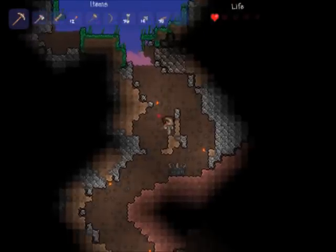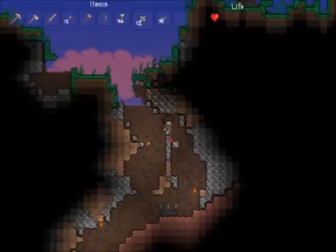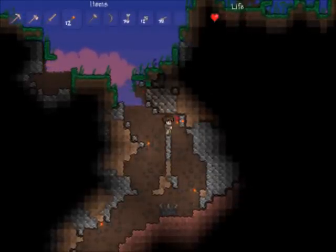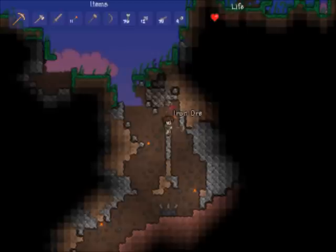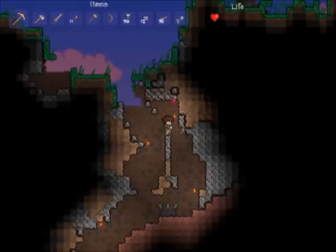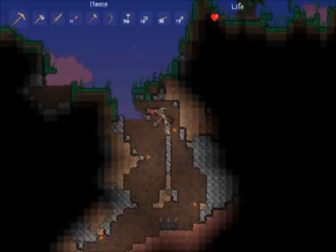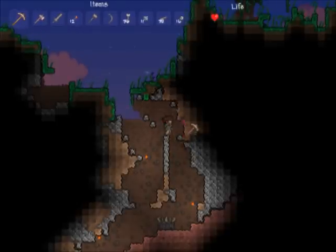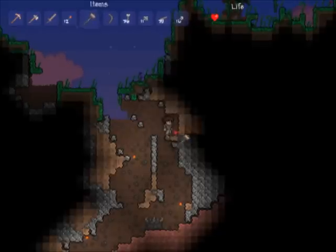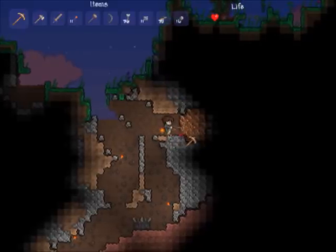Just grabbing a bit more stone in case I need it. This looks like some sort of item up here that I could collect - it's not grey enough to be stone. Another thing that probably would have been a good idea is lighting up outside my house a little bit, because it's actually quite dark. Oh, all this iron ore right outside my house! I can see some more copper ore over here in the wall. Let me dig through to that copper ore - putting a torch down so I can still see. There's a lot of copper ore here, so I'll just dig away all of this.